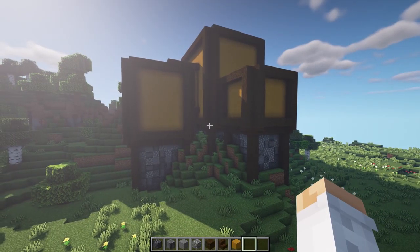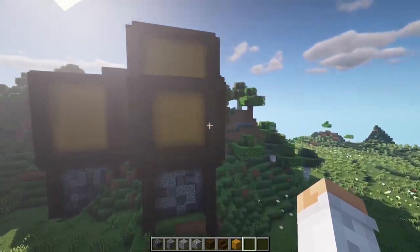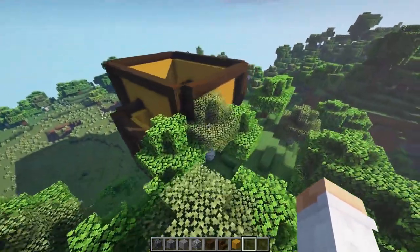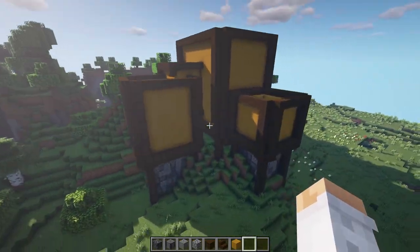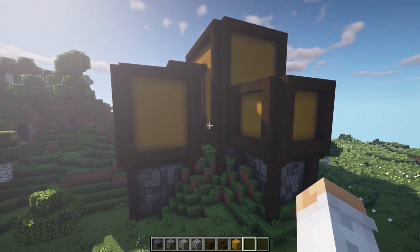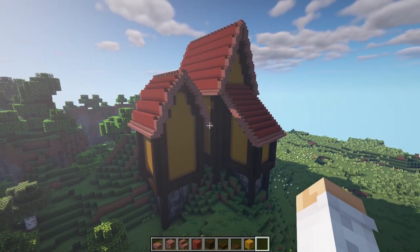Now that the walls are filled in with yellow terracotta, you can kind of see the shape we're having for this mansion - it's surely interesting. Let me do some different roof designs for the different buildings and then we can really see what we're working with. I'll get my bricks and red terracotta and show you guys once the roofs are filled in.